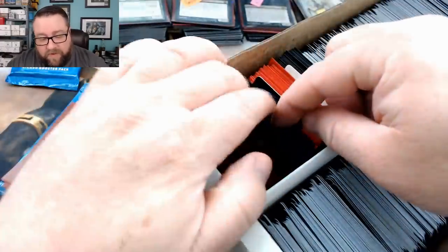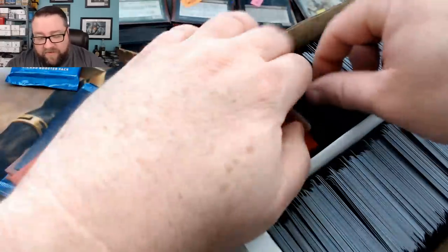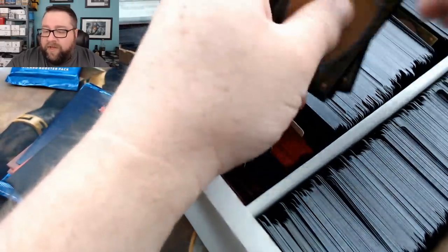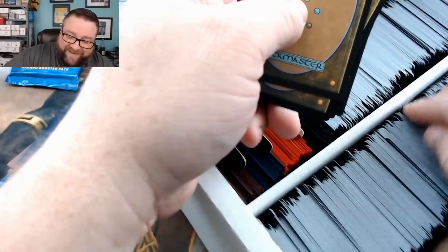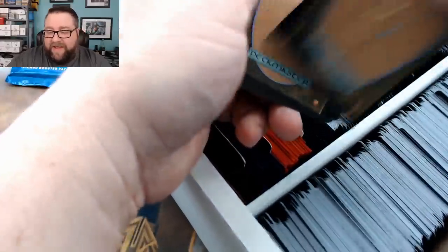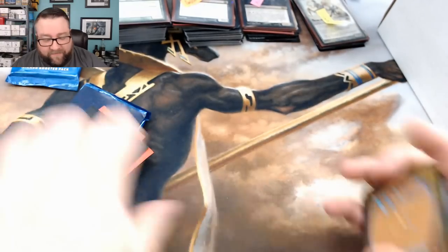We'll grab one, we'll grab two, we'll grab one of these, one of those, one of these, and then ten of these. I want to make sure it's somewhat spread out because we do have lots of different sets in here — I want to give you a variety. We got a Voracious Vampire, Bathe in Dragonfire, Murmuring Mystic — love that one — Zuliport Cutthroat. I don't think he's up there anymore, I know for a little bit he was over a buck.